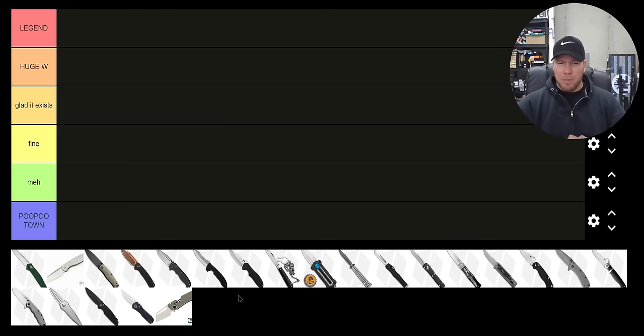Thanks so much to my patrons for supporting me. Please make sure to follow me on Instagram at metal_complex and on TikTok at the_metal_complex. The tiers are the same as always: Legend, Huge Win, Glad It Exists, Fine, Meh, and Poo Poo Town — which, let's be honest, is just there specifically to create hurt feelings. Ranking criteria: satisfaction, reliability, convenience.